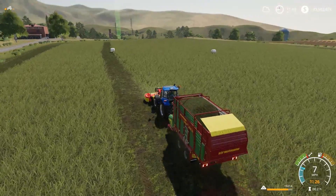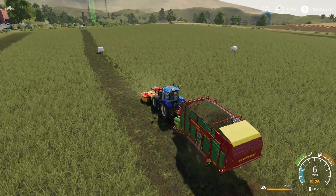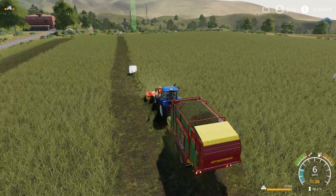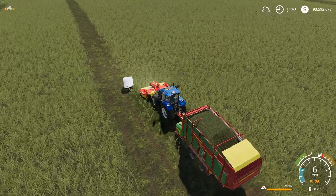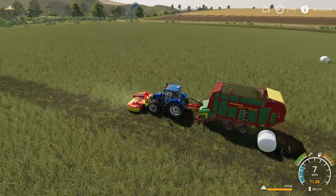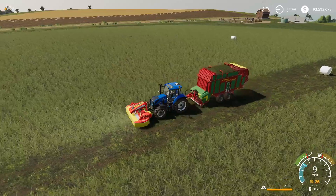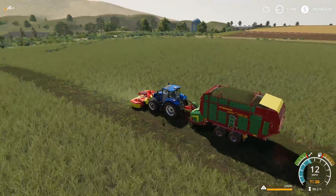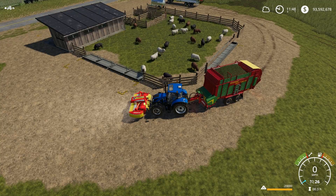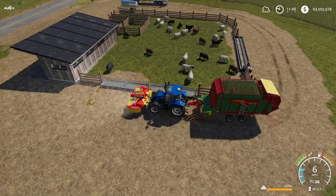You'll see here I'm traveling at six miles per hour. If you want to spend more money, a medium tractor may be the best way to go, because as you can see, this tractor — even on flat ground — can barely pull this equipment at the speed I'm pulling it. You may want to consider something a little larger, like a T6 or one of the Case tractors. But make sure it can have front loader arms — that's a big thing.